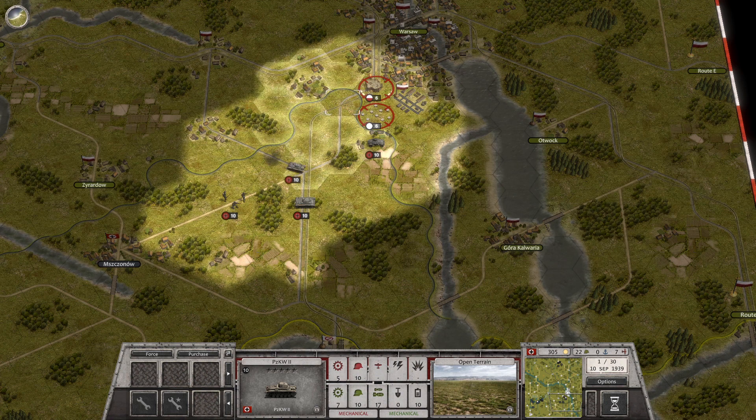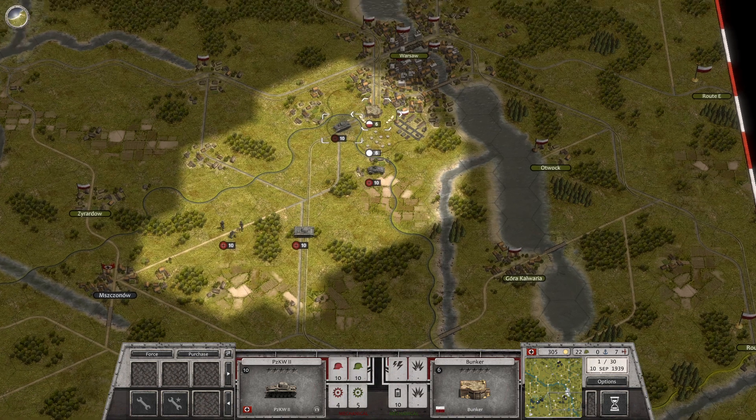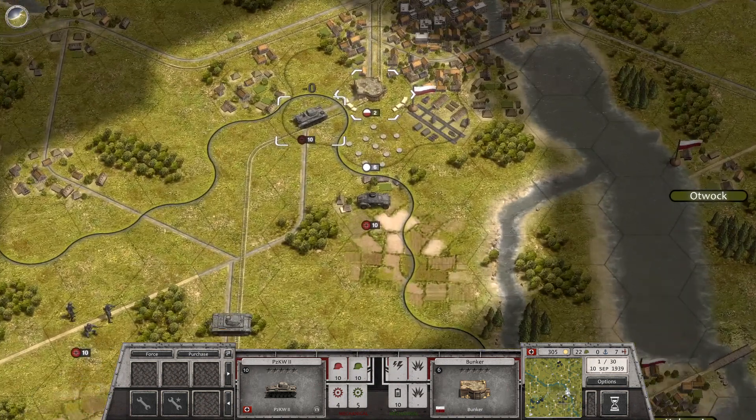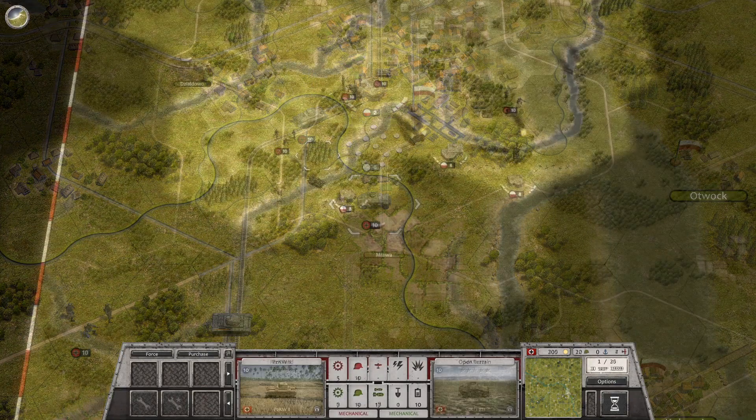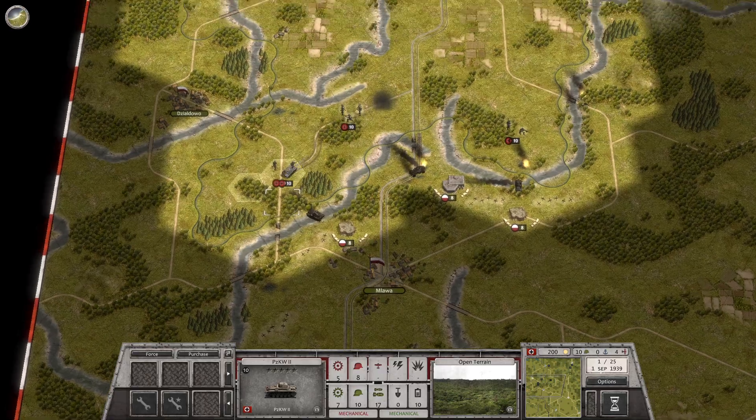The Blitzkrieg campaign puts you in charge of the German Wehrmacht and Luftwaffe. Starting with the conquest of Poland, the campaign features the defeat of the Franco-British alliance on the Western Front, the invasion of the Soviet Union, and finally the assault on Moscow in 1941.